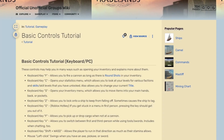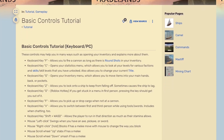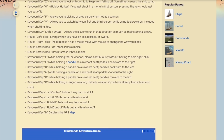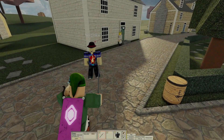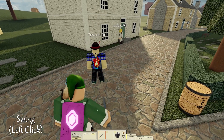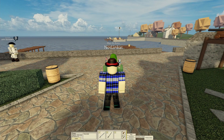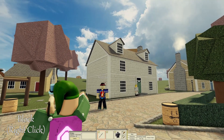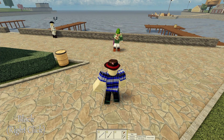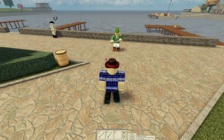So the controls in this game are a very basic know-how for every player. Luckily enough, they're quite simple and easy to learn. I'll quickly go over them, starting with the swing, which is your left click — your sword will swing in a random direction as you can see. For your block, you have right click, and you can change the angle of your block by moving your cursor around.